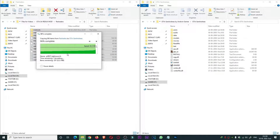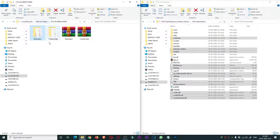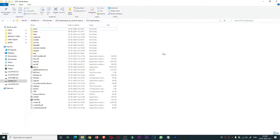After the extraction, you need to copy everything you see and drag it into the GTA San Andreas root directory folder. If you don't know what root directory means, the root directory is the GTA San Andreas original folder.